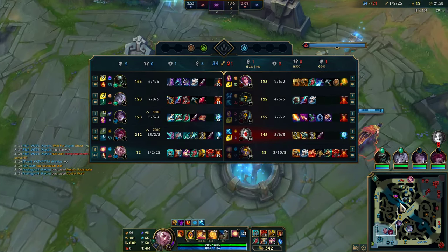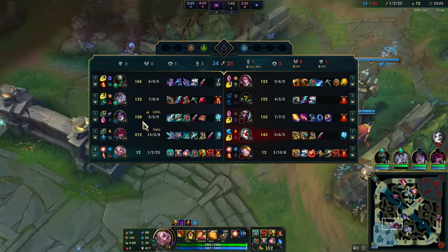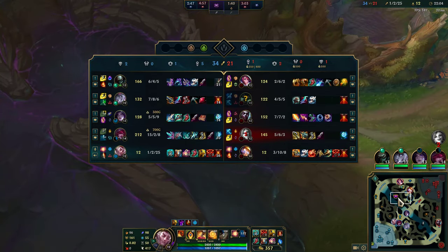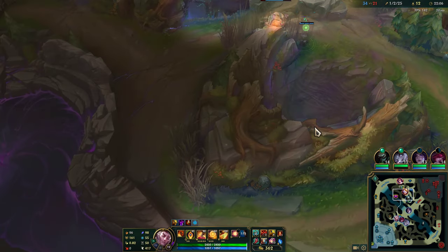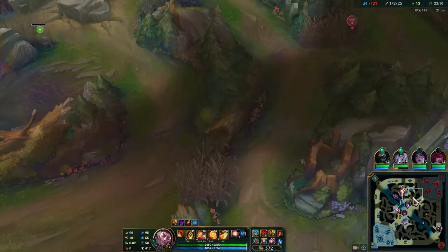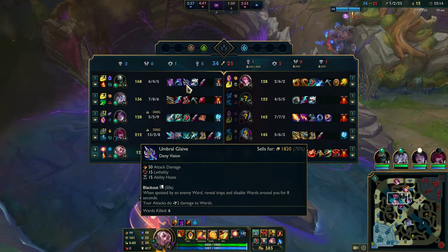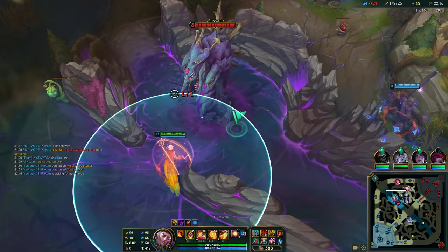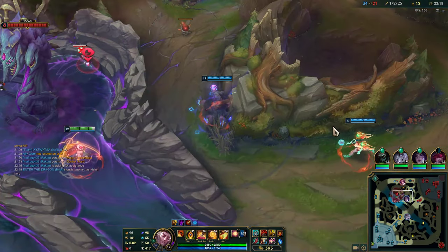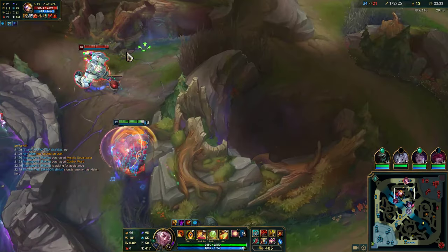Alright, now — next objectives. We're super ahead. We want to pull this Baron. We have four items on our ADC, so we want to make the game fast-paced and force the enemy to come fight us. With our vision control on the top side, I'm going to put one more ward and control ward the Baron. We want to pull this Baron and force the enemy team to take a bad decision basically.